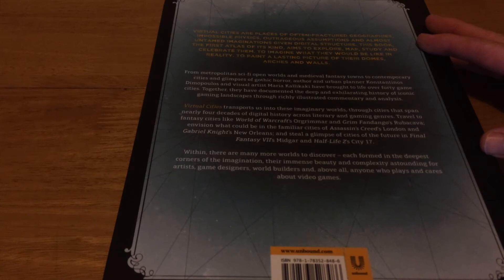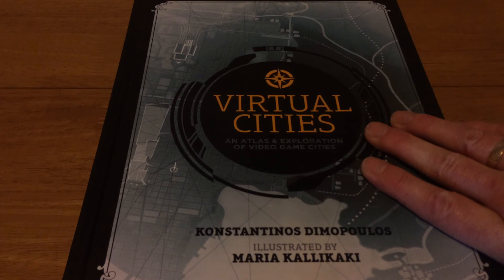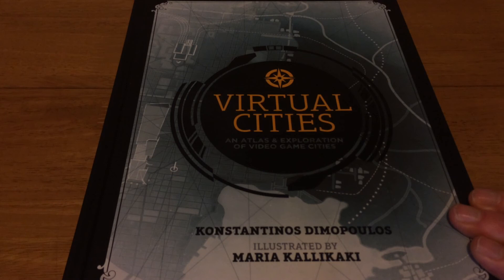To paint a lasting picture of their domes, arches and walls — from metropolis sci-fi open worlds and medieval fantasy towns, to contemporary cities and glimpses of gothic horror. Konstantinos Dimopoulos and virtual artist Maria Galakai have brought to life over 40 game cities, documenting the deep and accelerating history of iconic gaming landscapes through richly illustrated commentary and analysis that transports us into these imaginary worlds — cities spanning nearly four decades of digital history. That was funded through Unbound and officially launches November the 10th, 2020. I'm really looking forward to reading through this and looking at all the beautiful pages. I hope you've enjoyed this video — like, subscribe, and keep watching for more retro unboxing.